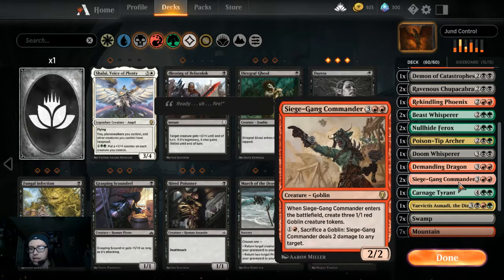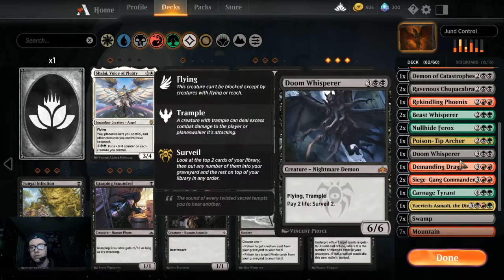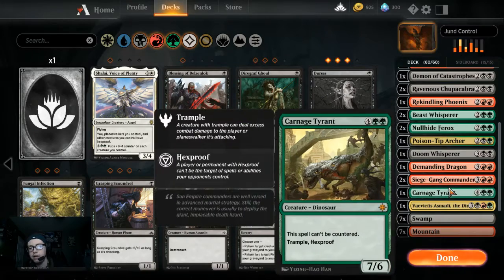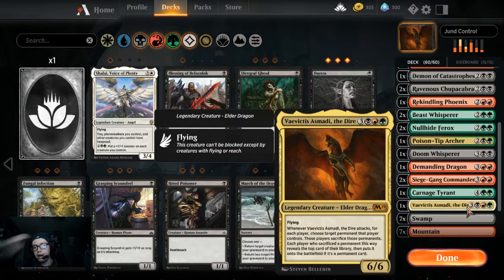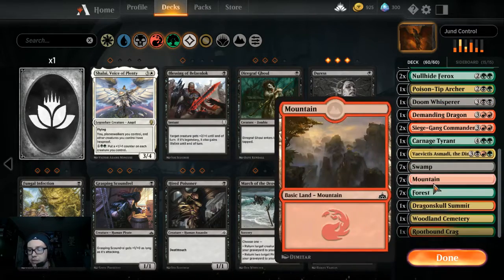Demanding Dragon because you can kill one of their things or deal 5 damage. This deck is largely creature-based but has a lot of ways to deal damage or kill something on their board or get rid of something in their hand — which is what this Jund deck is all about. Also got Siege Gang Commander, good for swarming the board and dealing damage by paying two and sacking a token. One Carnage Tyrant, just because it's great. Also a Vivien Reid, just because why not — we are running Jund. Seven of each of the basics, plus one Dragon Skull Summit, one Woodland Cemetery, and one Rootbound Crag.